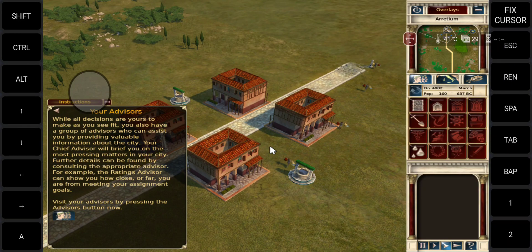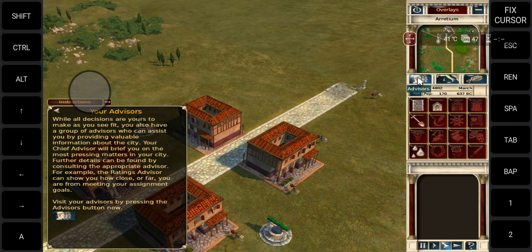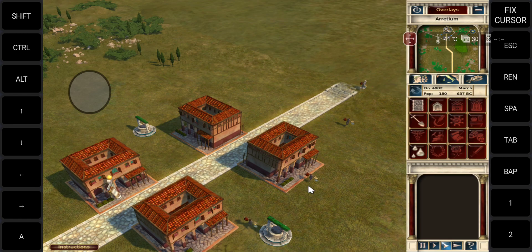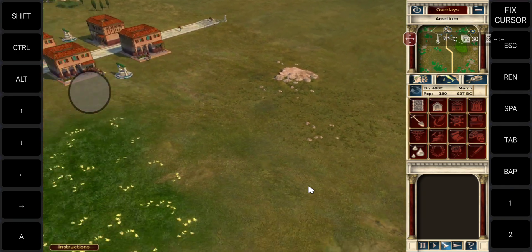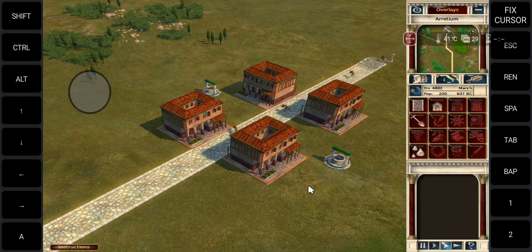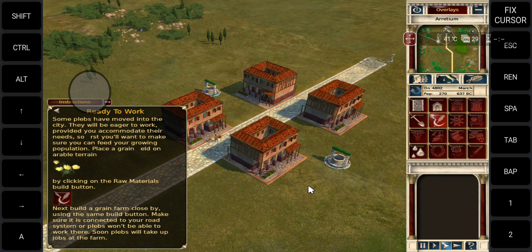While all decisions are yours to make as you see fit, you also have a group of advisors who can assist you. Our city needs more food. Some plebs have moved into the city. They will be eager to work provided you accommodate their needs, so first you'll want to make sure you can feed your growing population. Place a grain field on arable terrain by clicking on the resources build button.